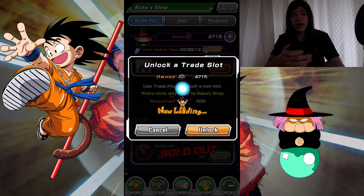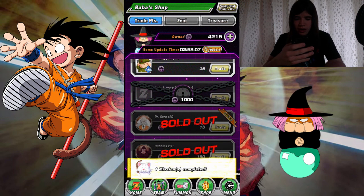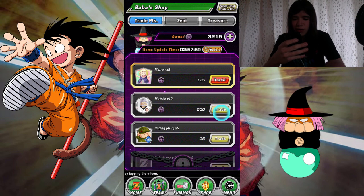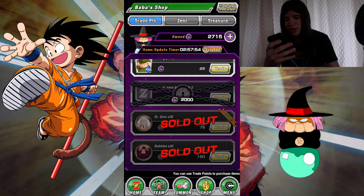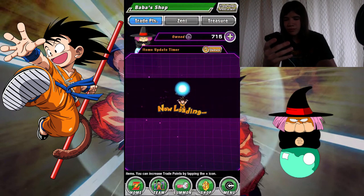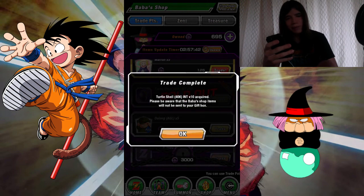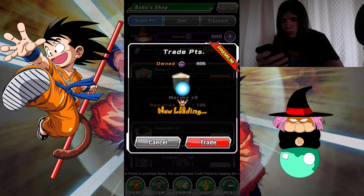500 for the next slot — let's get it. Another mission complete. Oolong AGL — don't really want it. 1,000 for the next slot. Mutato Medals — yes! I needed those for a character, I actually think I needed Mutato Medals. That's good. We're gonna buy the next one for 2,000. Anything good? I guess I could take these — it's only 20 Zenny, not bad. I'll take these Marins, why not?